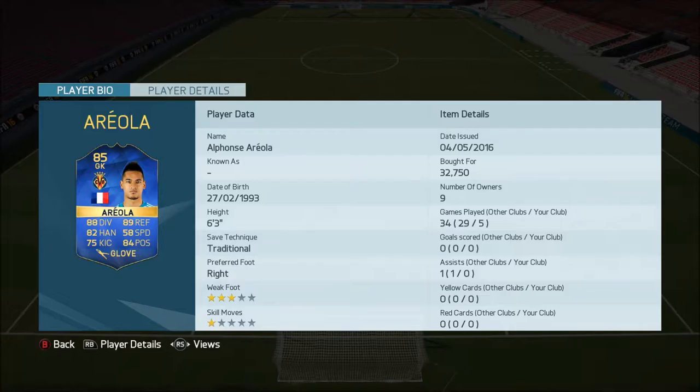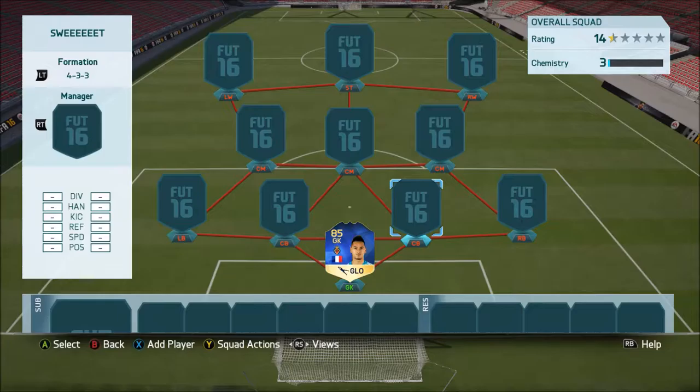It's a 4-3-3 flat. In goal, we have got the Team of the Season Alphonse Areola — 88 diving, 89 reflexes, 82 handling, 84 positioning. Awful keeper. He has no hands, he's dreadful. I highly recommend not using him. He cost me 32,000 coins — just don't get him. I think he's a young prospect in real life, on loan at Villarreal from PSG. But just, no, he's so bad.